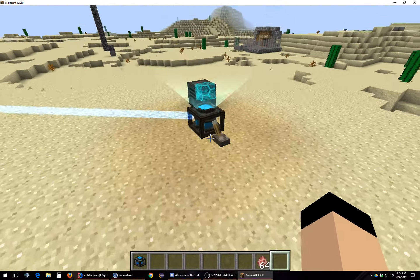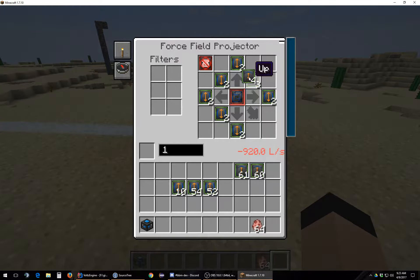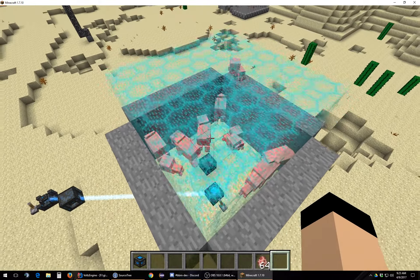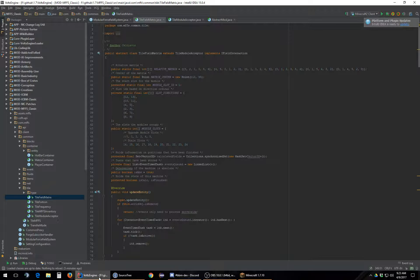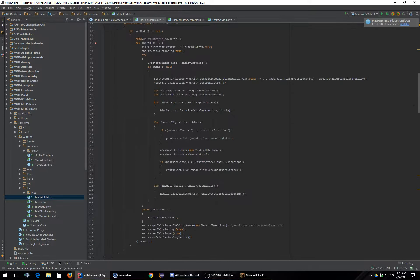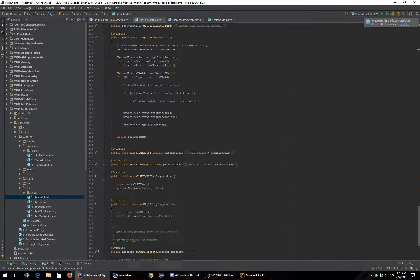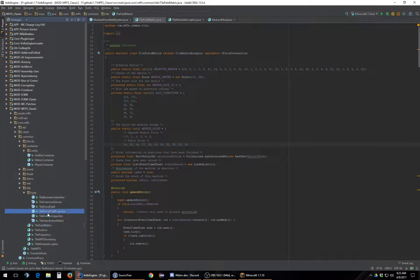Why are you in the way? I probably need to move the field down one. That is totally a bug — it just deleted blocks. So where in the hell does that even handle that? The filled matrix is actually shared by two different devices so it's not going to be the filled matrix — it's going to be the force field projector.